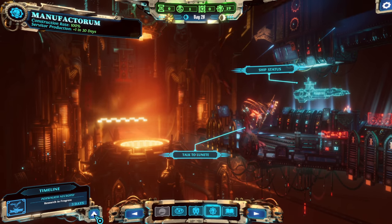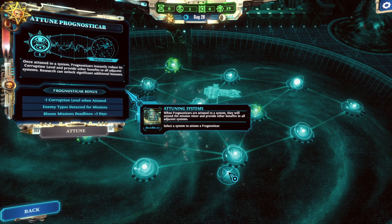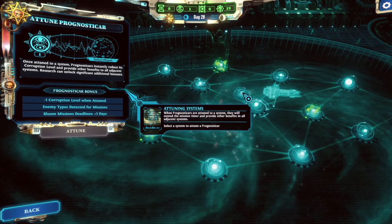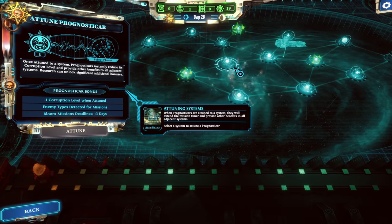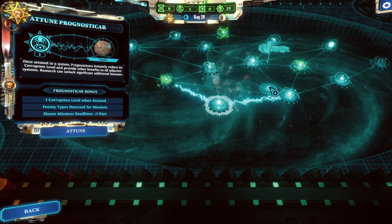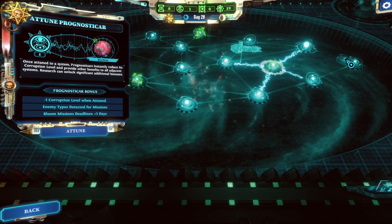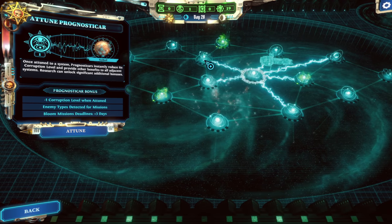Next we have three days on that research. We have restored functionality to the Augurium and should review our prognostica choir. When prognosticars are attuned to a system, they extend mission timers in all adjacent systems, give minus one corruption level, detect enemy types for missions, and add plus three to bloom mission deadlines. We want to select a system that's hitting a bunch — any of these middle sections are fine. One, two, three, four, five, six adjacent systems — let's attune here. That's going to use up one Prognosticar.